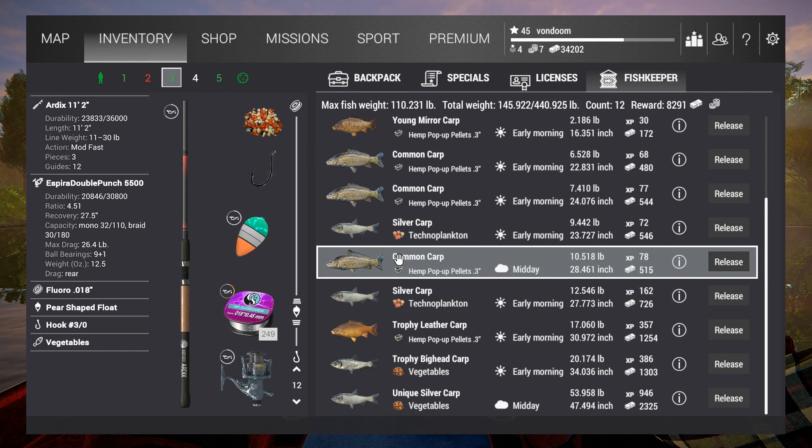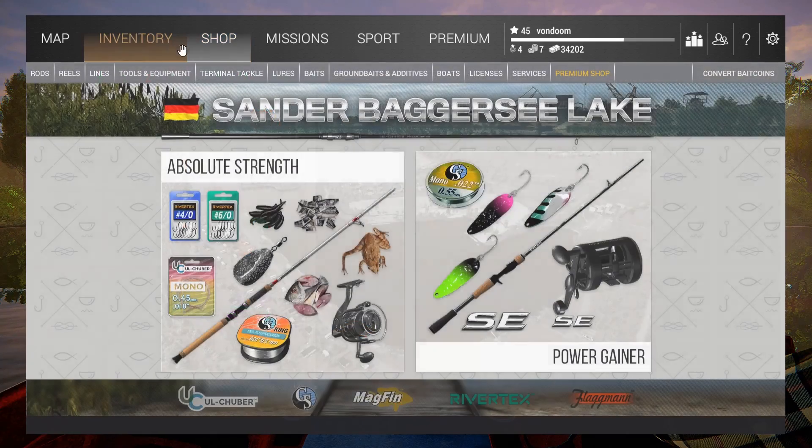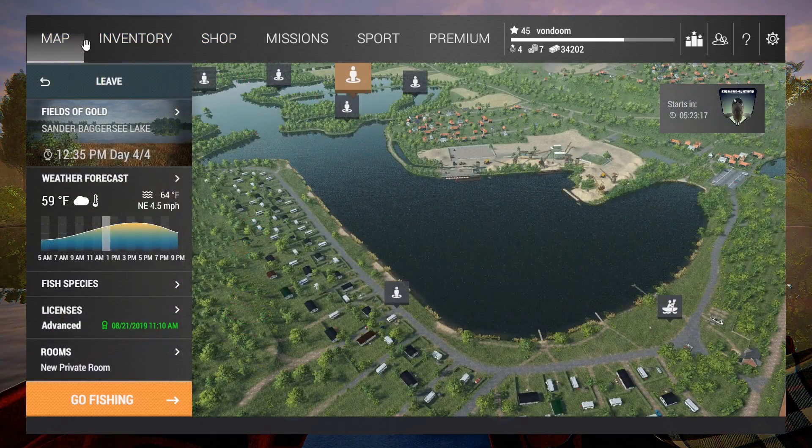Now there are other things to do here, such as bottom fishing for Wels catfish, more carp to catch, and you can find trophies and uniques of various other species. But how do you do that? I hear you ask. Well, that question will be answered — along with those things and more — on the next episode of Undoom Gaming!